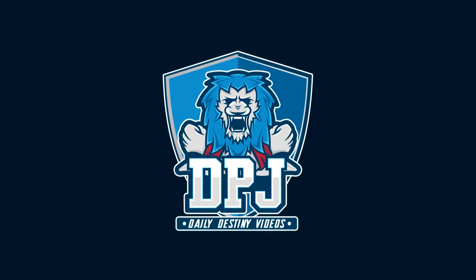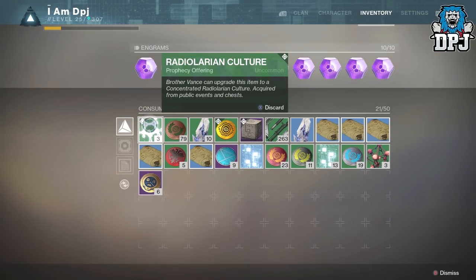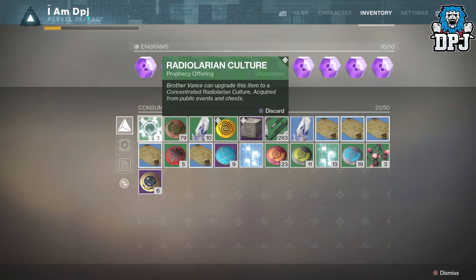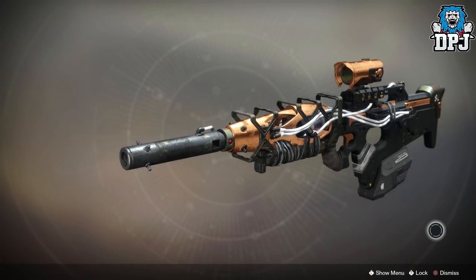What is going on guys, welcome back to the channel and I appreciate you being here. Today I bring you what in my opinion is the fastest grind in obtaining Radiolarian Cultures. These are prophecy offerings which are needed in the tens to trade with Vance for the concentrated versions, which are used to activate certain verses for you to obtain the Mercury Vex themed weapons.